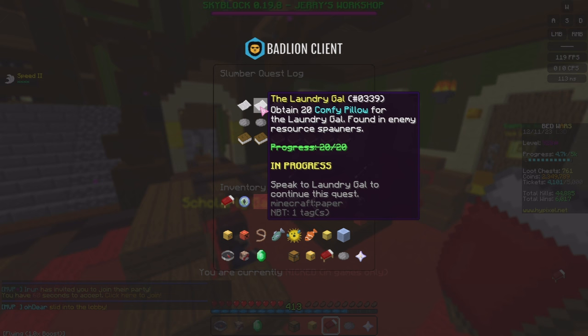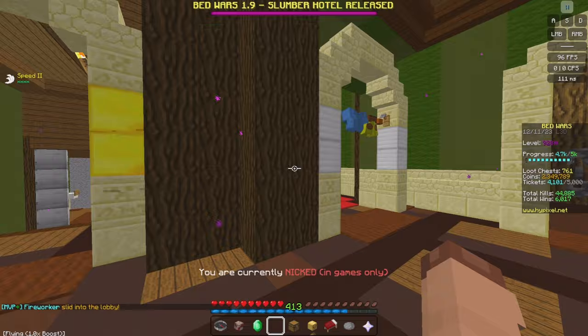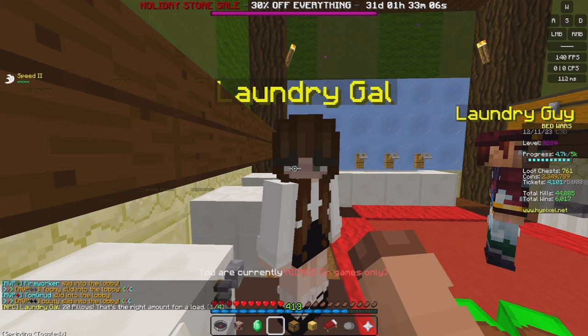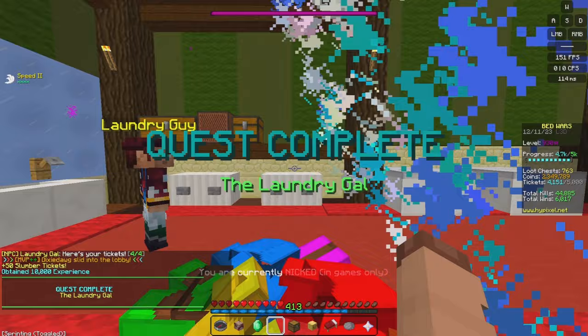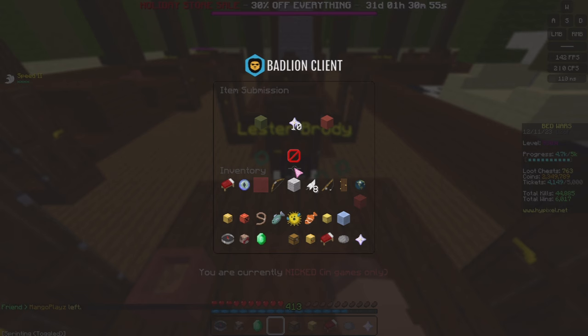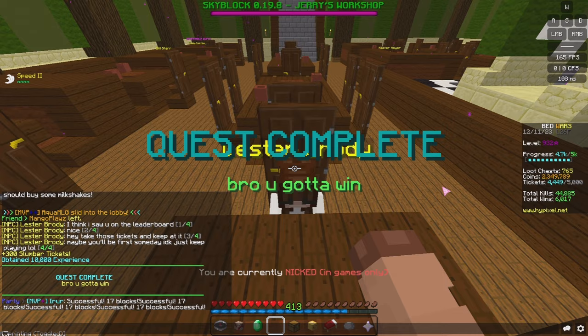I've now completed the Laundry Gal quest and the 'Bro you gotta win' quest. Let's go to the Laundry Gal and claim it — give her the 20 comfy pillows. She says: 'Twenty pillows? That's the right amount for a load. I'll put them right in — thank you so much.' 50 slumber tickets and 10,000 Bed Wars XP. Then speak to Lester Brody with the 10 Never Stars. He says: 'I think I saw you on the leaderboard — nice. Take those tickets and keep it all. Maybe we'll be first someday. Just keep playing.' You get 300 slumber tickets and 10,000 Bed Wars XP — two more levels.